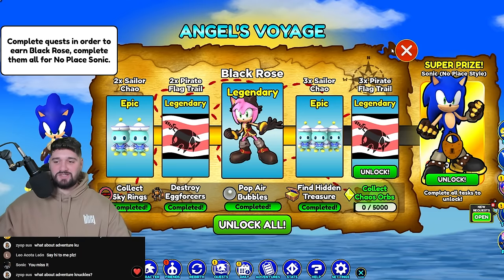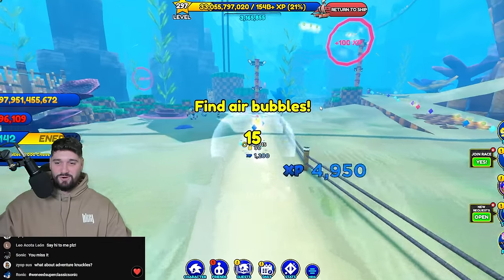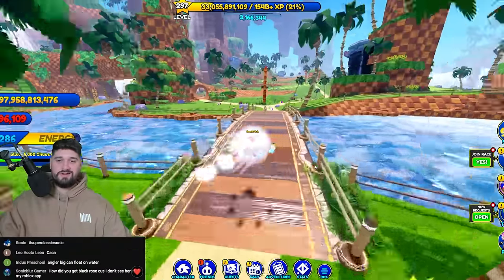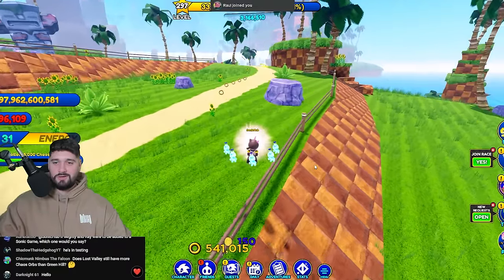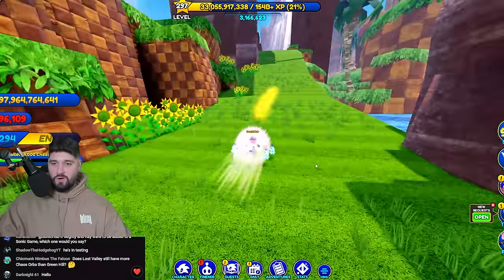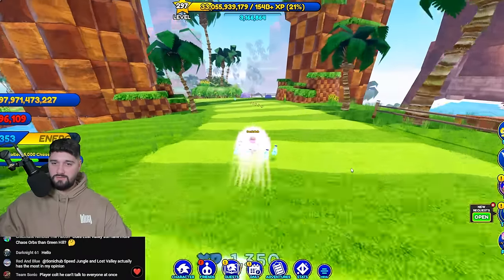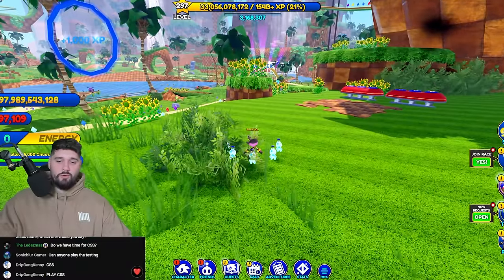Now we have one last quest - collect 5,000 chaos orbs. That is dumb easy! This actually works with the event shell too. I'm going straight to Green Hill because with my event shell I'm absolutely smoking this event. It's so easy. With the rate we're gaining chaos orbs it really doesn't matter where you go, so we're just gonna keep grinding it out and unlock No Place Sonic.